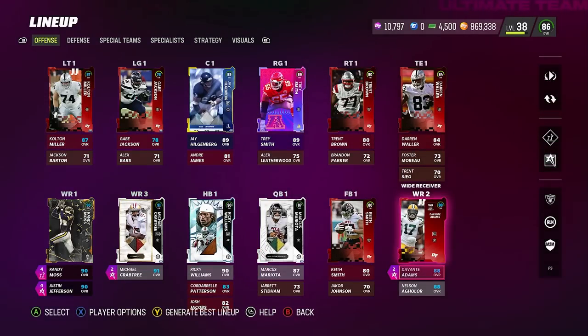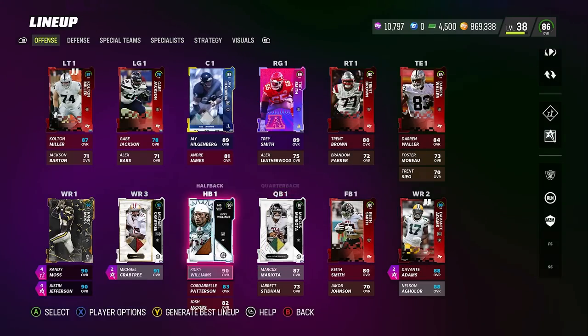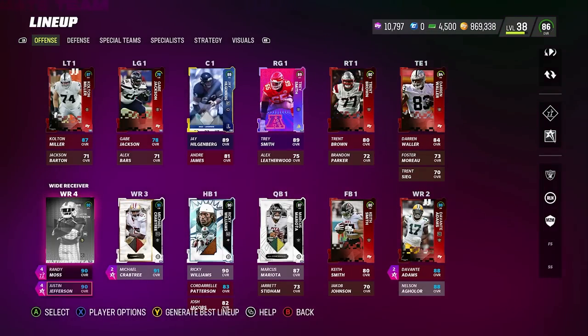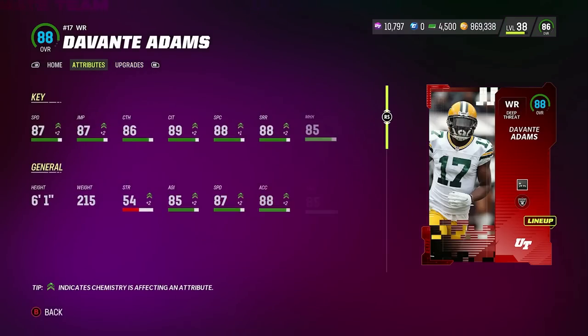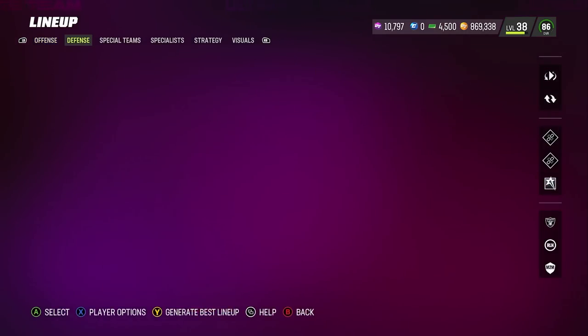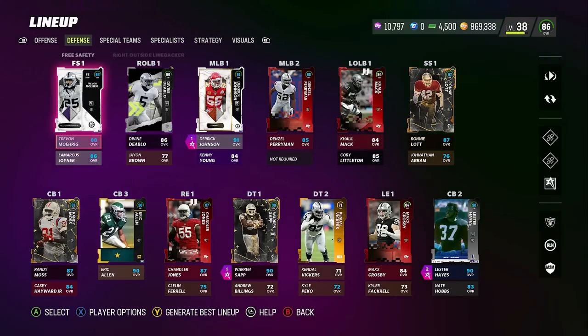I'm probably going to go back to Aaron Rodgers — that's why I have 51 Raiders instead of 50, to put Aaron Rodgers in — but for this game we used Marcus Mariota. We still have Randy Moss with Short In and Deep Out, Justin Jefferson with Outside Apprentice and Short In, Crabtree with those two abilities, and Devontae Adams with Short In. If you're using any bunch or tight formations, you should definitely have that ability. Devontae with the plus two speed is 87 overall — he is actually a monster.